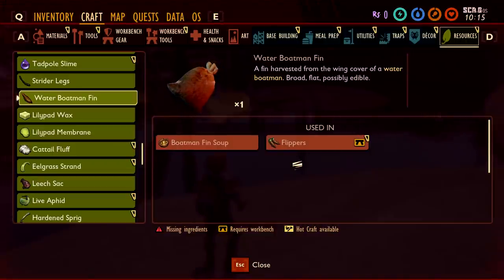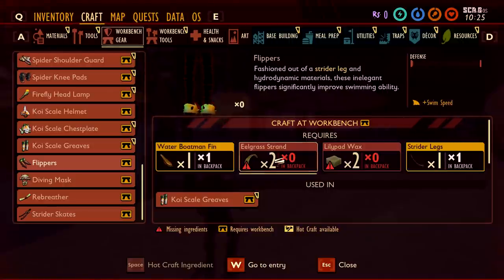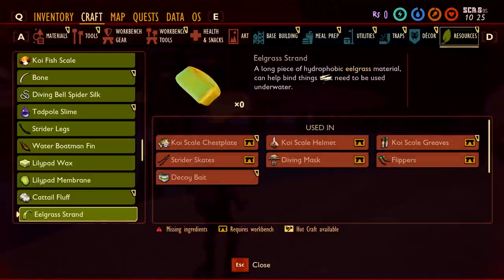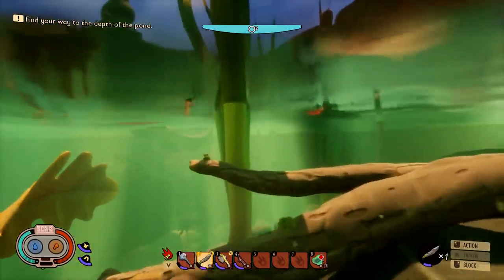It looks like this part of the ecosystem — some of these beginner-type water enemies — actually lead into other things. They're really good for getting your starter equipment that you can then utilize for better underwater maneuvering, like the rebreather. And over here there are flippers which can actually increase our swim speed. However, we need eelgrass strands — 'a long piece of hydrophobic eelgrass material that can help bind things used underwater.' So I'm gonna keep my eyes peeled for eelgrass.